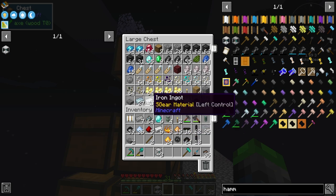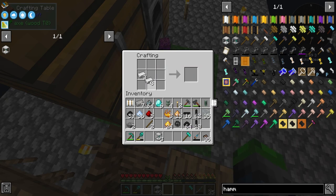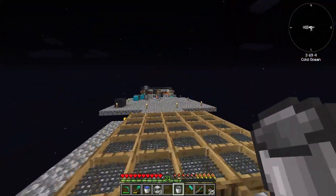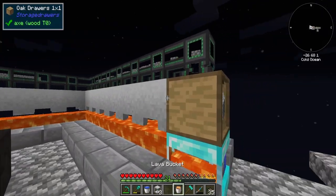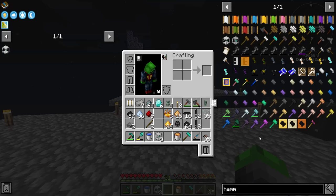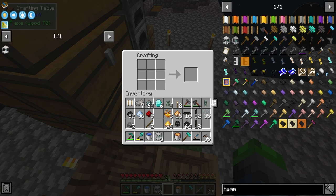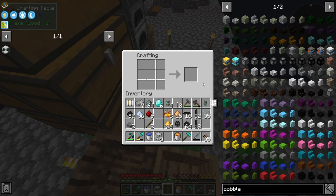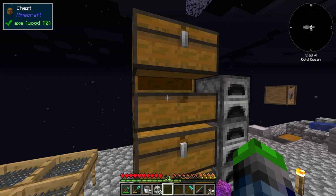We're going to need two buckets — one for lava, one for not lava. We grab water and this guy, then run all the way over here and grab lava out of this guy and run all the way back. Do we have glass? We got glass? Max tier cobble generator — bam, it's ours. Super duper neato.